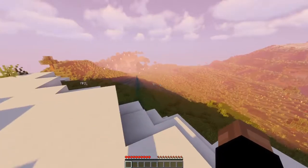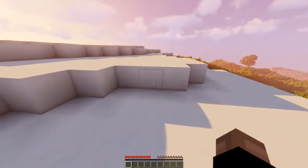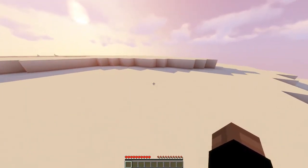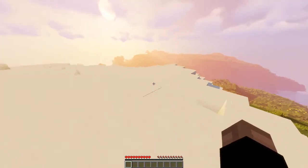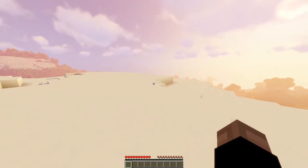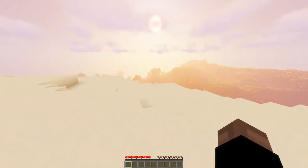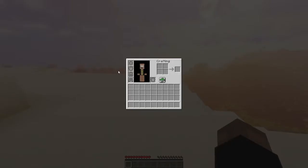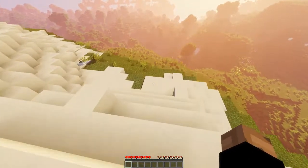The first world I tested shaders on had a nice seed — I was right by a jungle, there was a shipwreck, everything was nice. But I didn't want it to seem like I cheated so I started over. It looks gorgeous though, right? Who would have thought you just add basically ray tracing to Minecraft and boom. Also, I don't have my original skin — this is a sloth skin I got off some website.